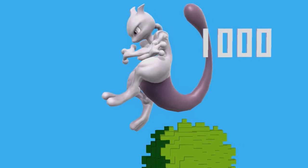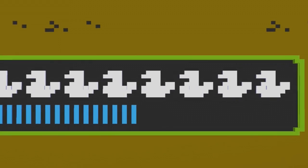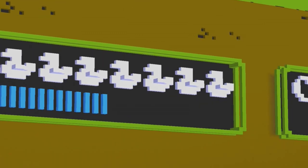Despite making the characters 2D on the Duck Hunt stage, the duck score at the bottom has a little 3D detail. When you turn the camera to the left or to the right, you should notice that the little ducks actually have little tiny 3D wings.